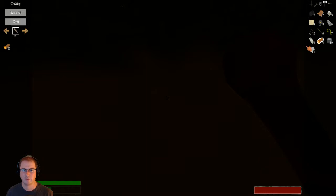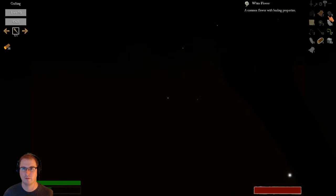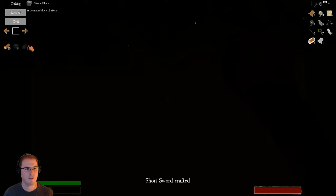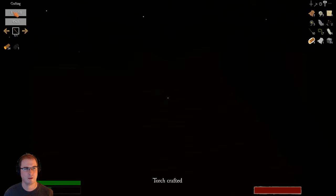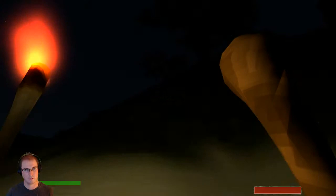We also need flint. I thought we got some flint — flint, fibers, acts, coal... I don't see it. I accidentally just made another sword for no good reason. I think we can make a torch at least. There we go, let's craft that sucker.